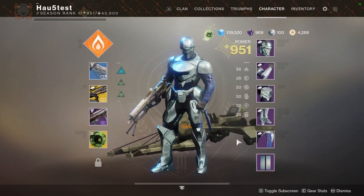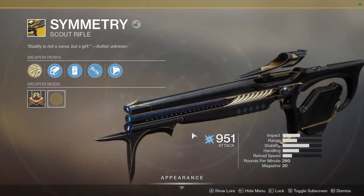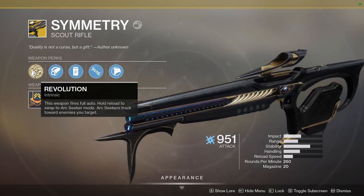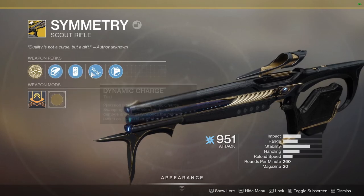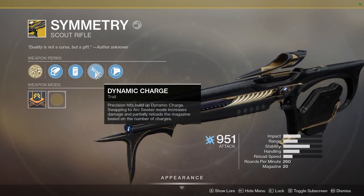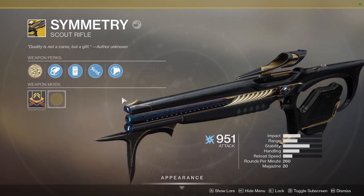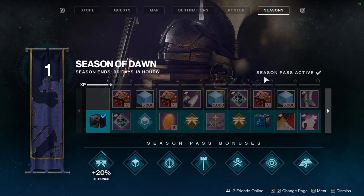Power overall is 951. Looking at the Symmetry - it's a scout rifle which is quite cool. It has two different firing modes: one is a fast-shooting auto rifle mode, basically a quick scout rifle version. It has some cool mods and the Dynamic Charge perk - you have to hit critical shots to charge it and then use Arc Seeker shots that fire very well at enemies, as we'll see later in the video.